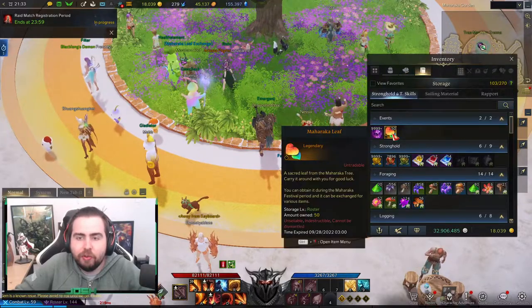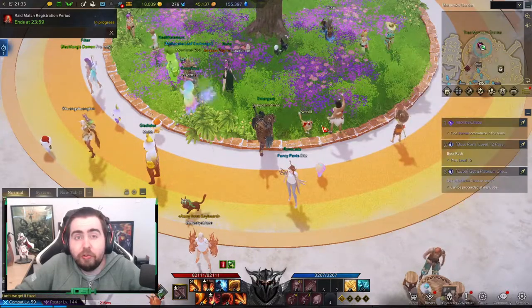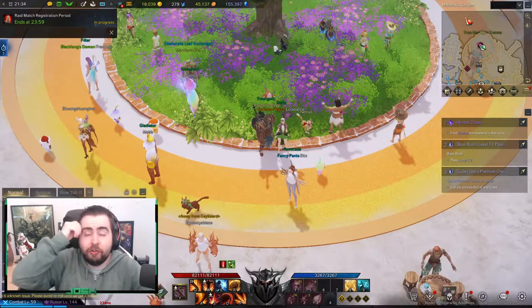So basically, what you do get from the event is the Maraka Tokens — you can see here you get a lot of those. We're going to go through the ways to get Maraka Tokens. First of all, you get a few Maraka Tokens for starting the zone. You start off up here, get a few tickets, take a look at the area. Go down, do a few chain quests, and you get some Maraka Tokens.